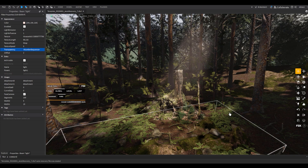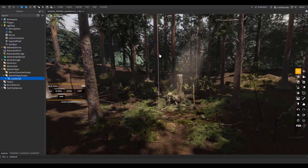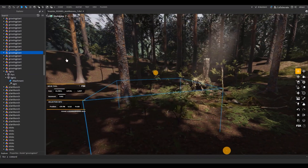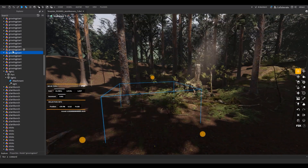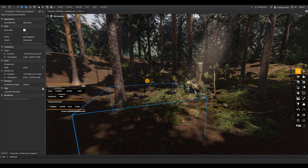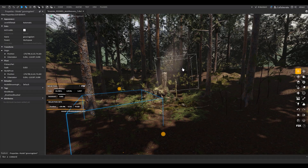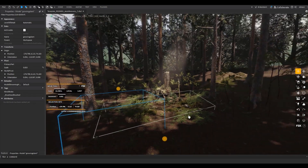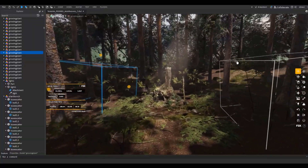For step five, use scripts to make it look even better. One script is a wind script — I'll leave a link in the description. Add the script, then for each plant or bush you want to sway, go to its Properties, click the plus next to Tags, and add a tag named 'WindShake.' Do that for every leaf or bush you want moving in the wind.